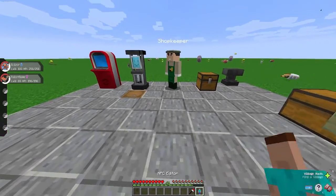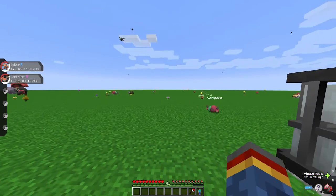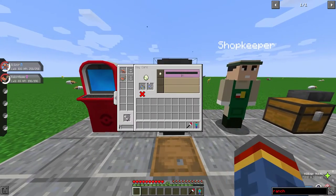Another change: if you're in the survival menu you now have this daycare tab. You can't interact with it to take Pokémon in or out, but you can check the progress of the egg. So you can go off mining, building, whatever you want — and if you want to check on the egg you just go to this tab, see it's almost done, then head back over to the block and pick up the egg.